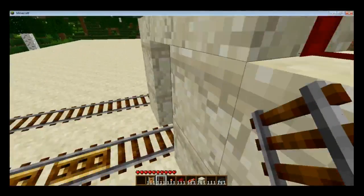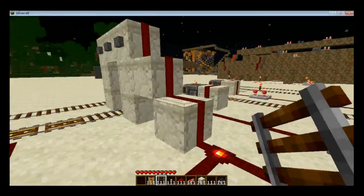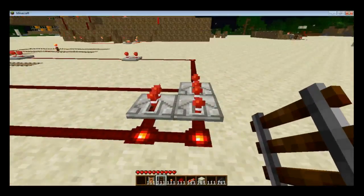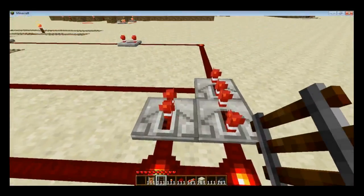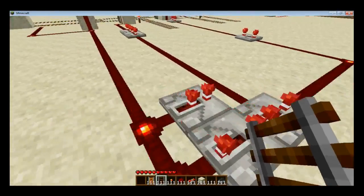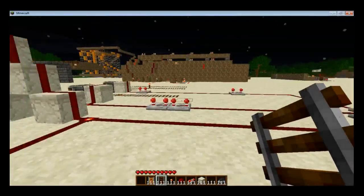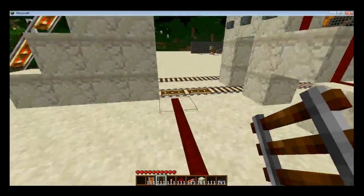So how does this work? I take advantage of the length limit of the redstone so that the far right button can trigger both of the pistons. The first piston is this repeater, and the second piston goes through these two repeaters. The middle one obviously only does the first repeater, and the far left only starts the cart.